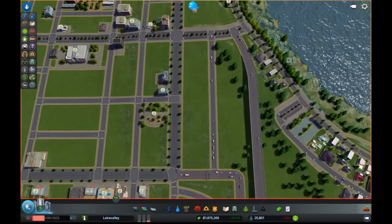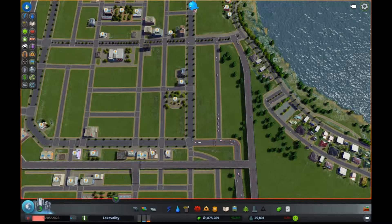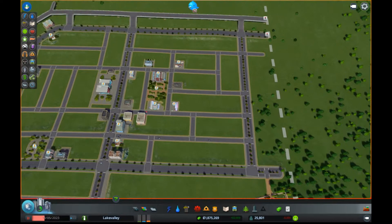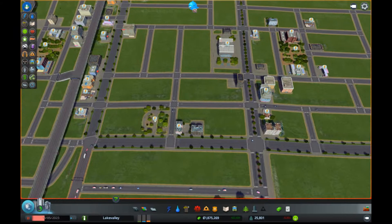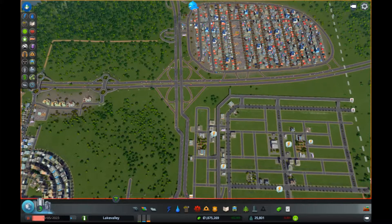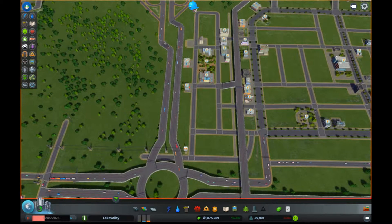Then we have these two north-south avenues that carry a little bit more traffic and look a little bit nicer, and then just regular roads in between. And I did connect it up to this cloverleaf, which is a terrible connection here, but we'll fix that later on as we redo some of this and we learn from this area.